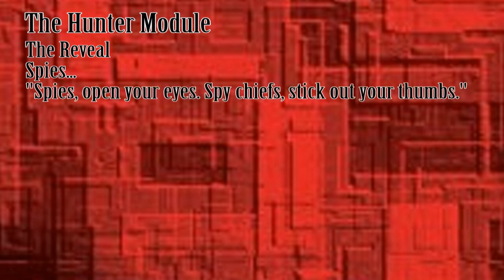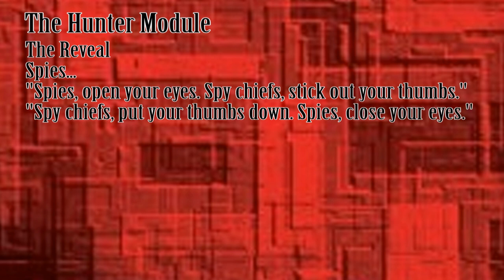The reveal script has these updates to accommodate the presence of the chiefs. Everyone should have their hands out in a fist before closing their eyes. For the spies: Spies, open your eyes. Spy chiefs, stick out your thumbs so that the other spies know that you are a chief. Spy chiefs, put your thumbs down. Spies, close your eyes.